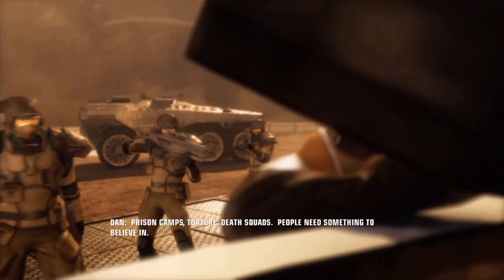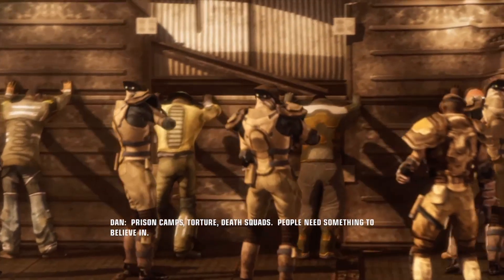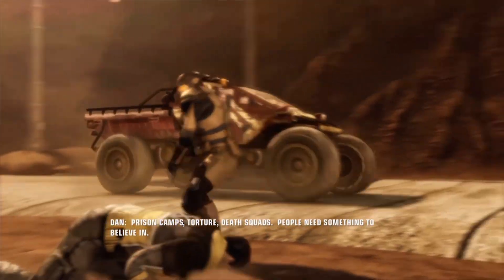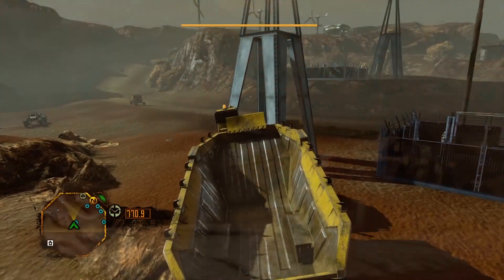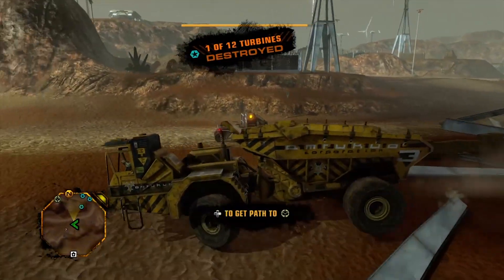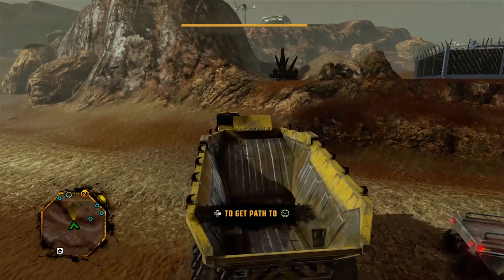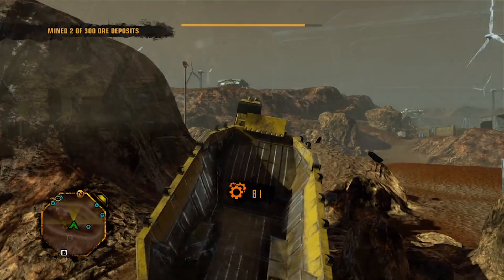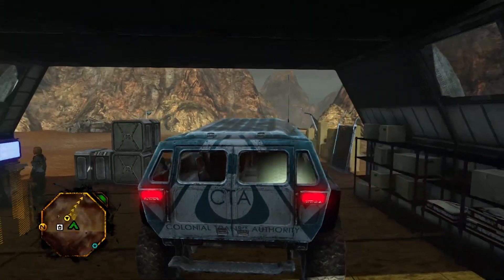The basic story setup revolves around your character coming to Mars for work. Upon his arrival he finds out Mars is not a friendly place. The EDF have taken over Mars and the workers need to contend with this violent opposition. Your brother is already involved within the Red Faction, fighting for the freedom of the people. You quickly get roped into the fight yourself, and your main goal is to tear down the EDF.